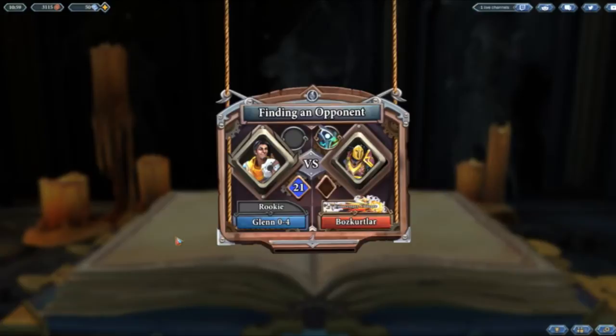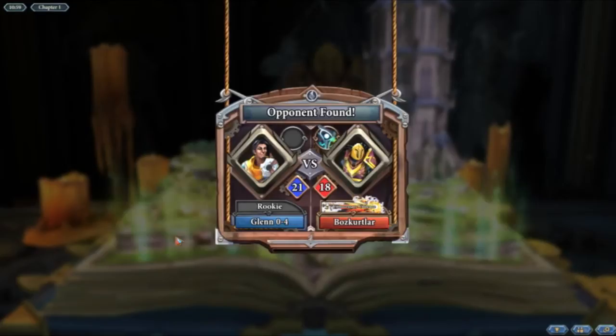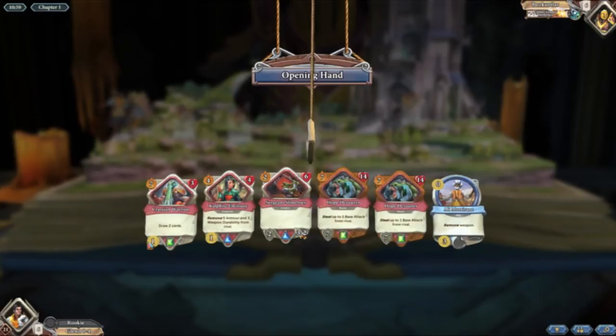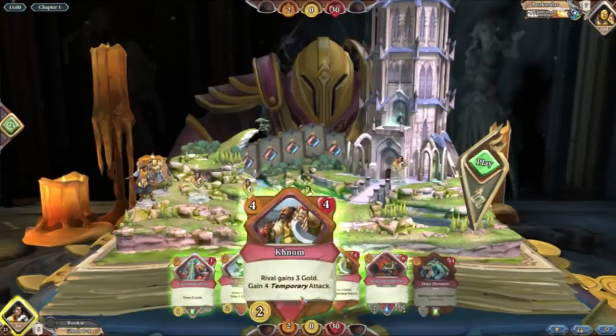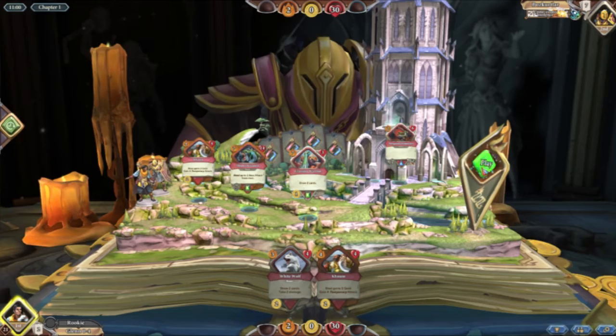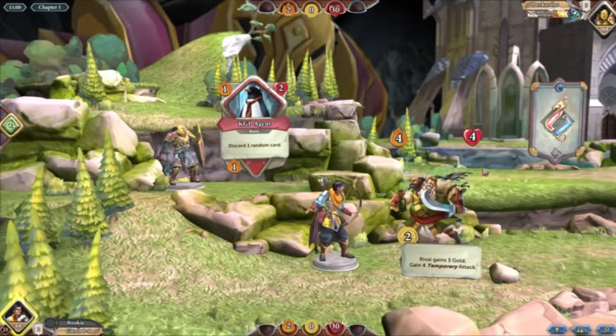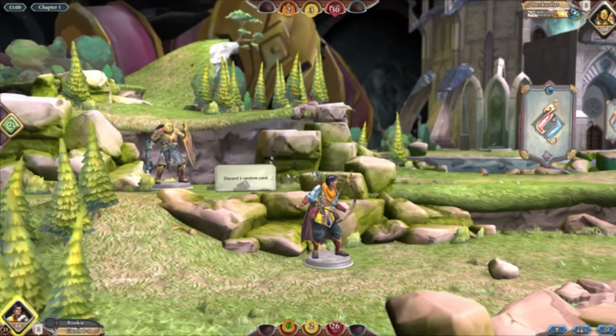Hopezan. Now with the nerfs coming in very soon to Hope Devourer, I am going to need to take a look at this deck to potentially tweak it, because it's going to lose a lot more of its sustain. Hope Devourer is losing its armor — it's going to take a little bit of thinking. Talking of Hope Devourer — there's a Double Hope Devourer. So we go Khnum, Hope Devourer, Crassion, and then Slime Toes. Seems okay. Giving him gold, but we need to get him early.